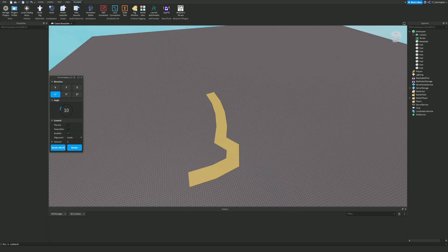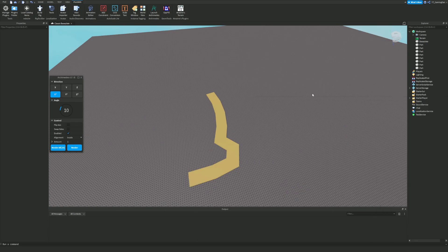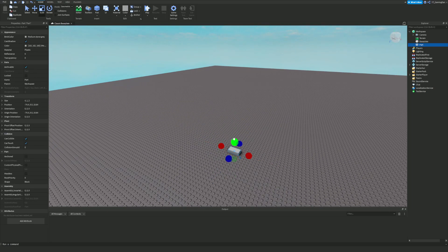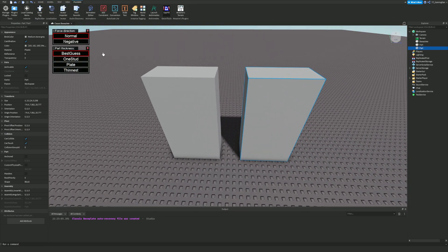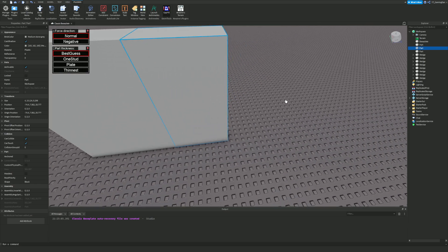The next plugin I suggest is the Gap Fill plugin, which is quite popular in the Roblox developer community. To demonstrate how it works: I'll create two parts with a gap between them. When you launch the Gap Fill plugin, you can go ahead and fill that gap. As you can see, you can fill the space between parts — it works in multiple directions too.